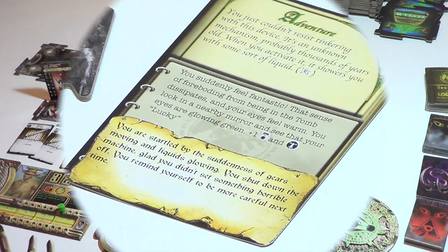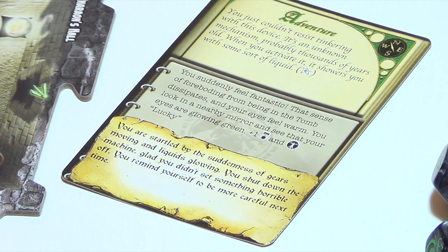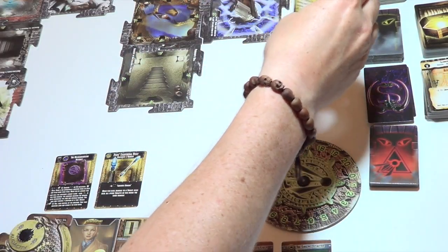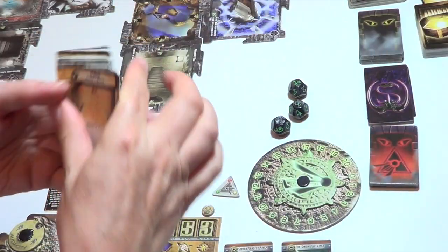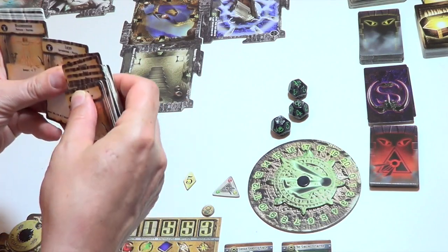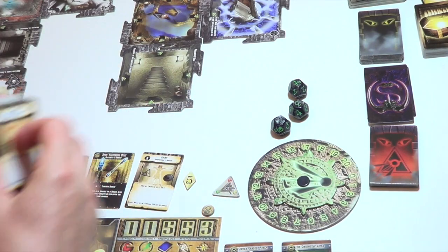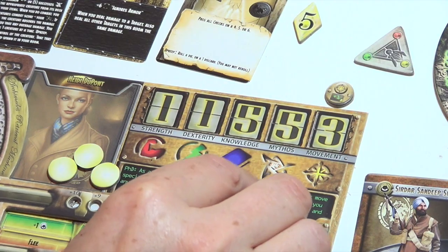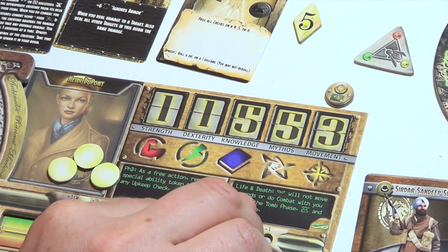That'll do it. You suddenly feel fantastic. That sense of foreboding from being in the tomb dissipates and your eyes feel warm. You look in a nearby mirror and see that your eyes are glowing green. Plus one courage, and we gain the Lucky trait. We've got glowing green eyes, so let's grab Lucky. Plus one courage — that takes us to plus three. We're nearly in bonus territory.